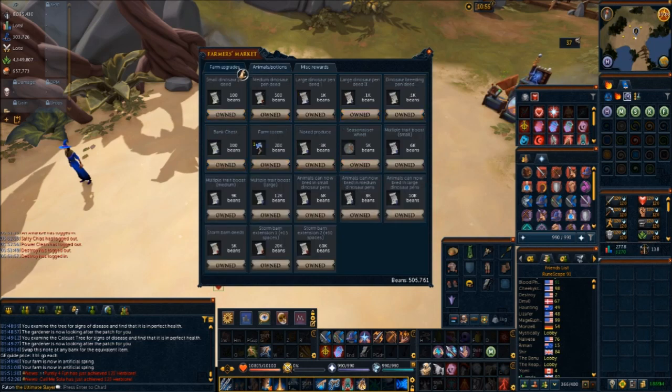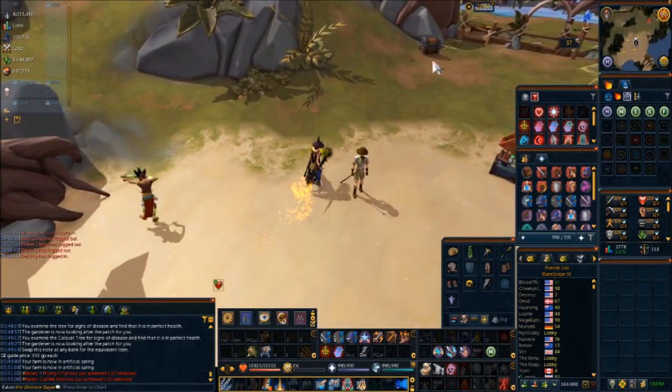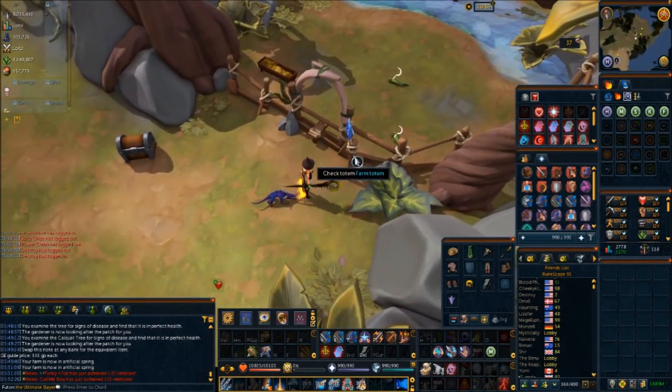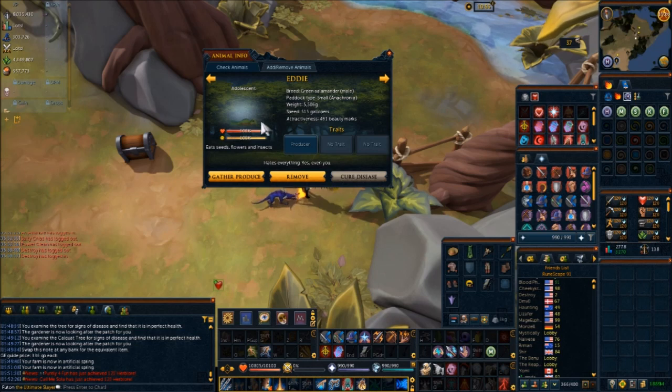Nothing else is really special specifically to the Anachronia farm except for the fact that you need materials from your base camp to actually build it. Basically you need to unlock Town Hall 3 in order to do this update. Each pen requires a certain thing, and then of course there are farm totems on each one.